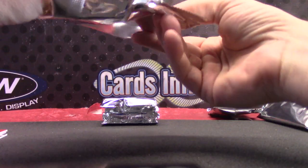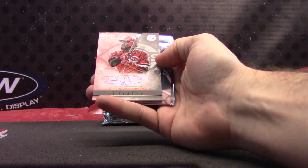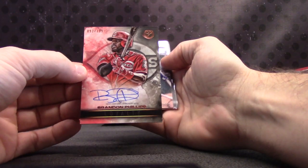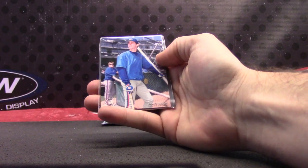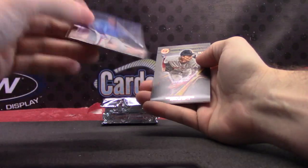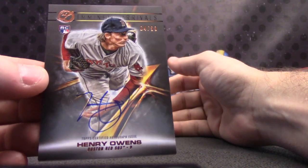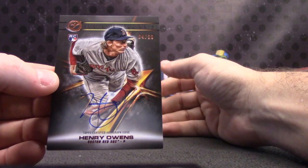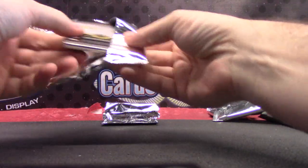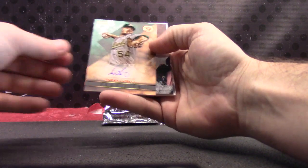Which is Phillip — numbered to 50, this one is Tom Seaver. Brandon Phillips, $1.99. Sean Green, $1.35. Metal card. Henry Owens, $4.99. Good looking cards. Gary Carter, numbered to 99. Sonny Gray, $1.99.